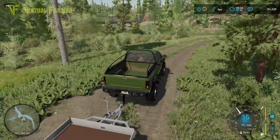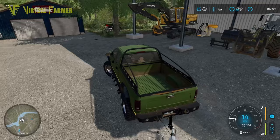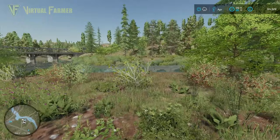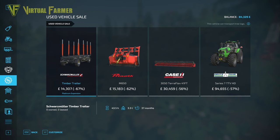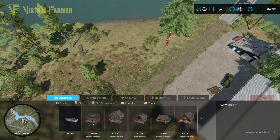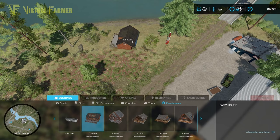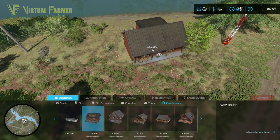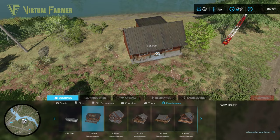Before that, we want to get back down and get our yard set up. We need somewhere to sleep, so we'll build a log cabin, and we need somewhere for sheep. I want a house that overlooks the river — it's a really good spot. Going into the shop, construction and farmhouses, I'll go for the 55,000 one — a nice little house. Getting it at the right angle — perfect, placed just like that.